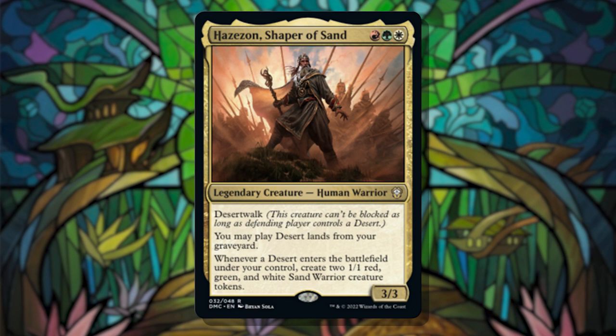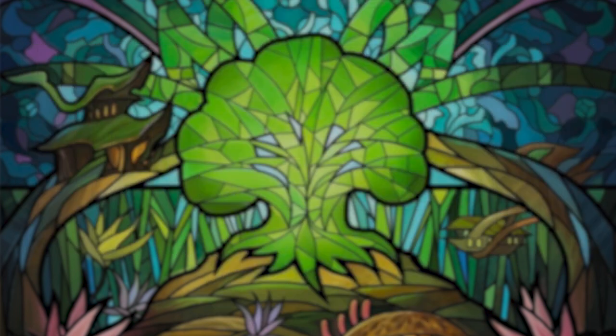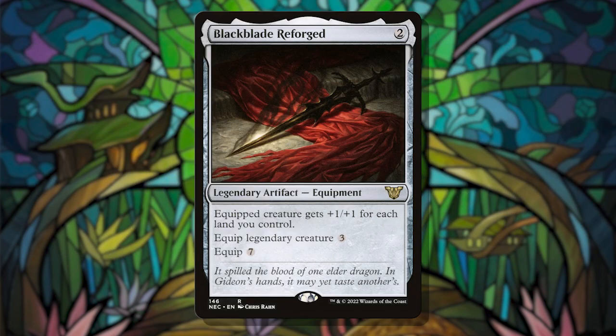Lastly, I wanted to make use of that Desert Walk ability on Hazezon, but you can't predict who's going to be playing deserts. So let's give our opponents deserts — Harmless Offering or Bazaar Trader can donate lands to opponents, making Hazezon unblockable.